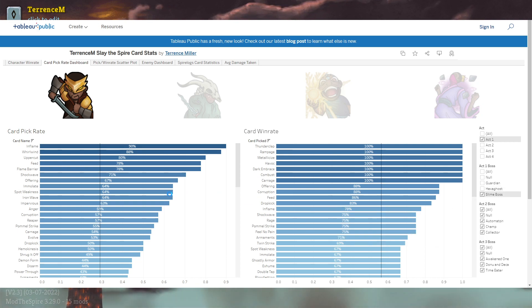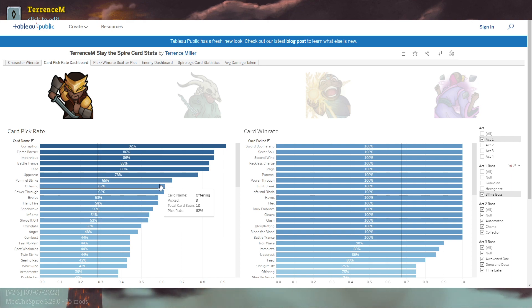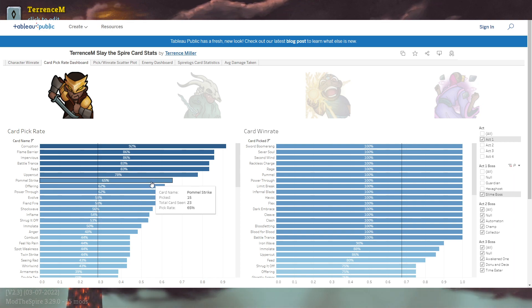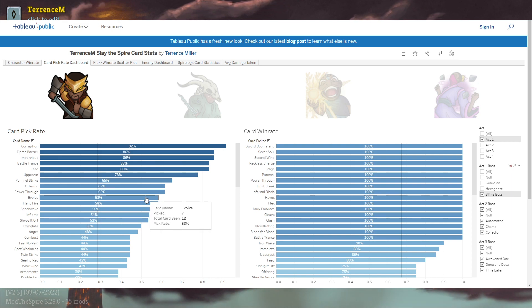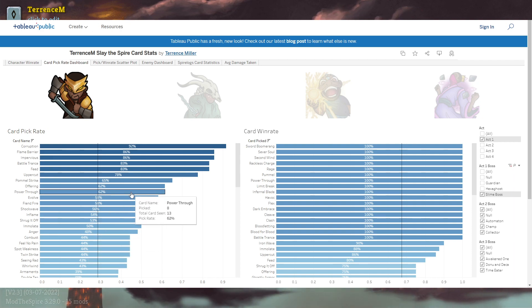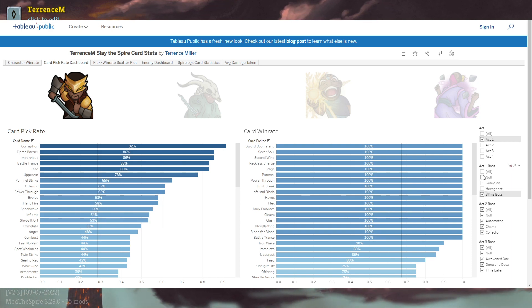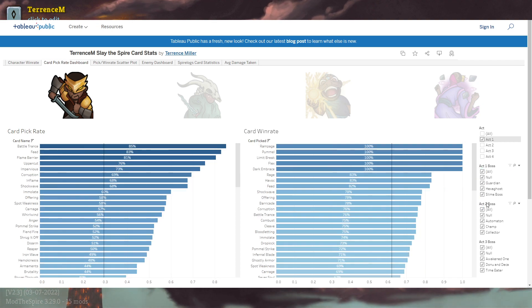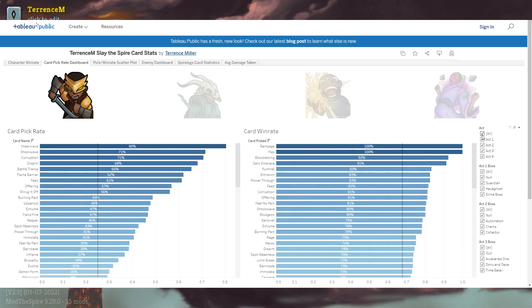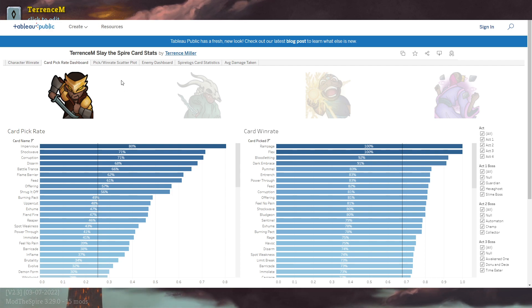We can also quickly look at Slime Boss. It's still a damage-race kind of fight, but not generally as difficult or hard to evaluate. We can see inflame — it's nowhere near that 90% it was before. But cards like Evolved are now all the way up to 60%. There are tons of things that change based on the boss we're going to be fighting. For example, with Automaton, you may not want status things, or you may want more status things — either don't have much and you can't get through the artifact anyway, or you do have some and you want to get through all the artifact. There are tons of different things.